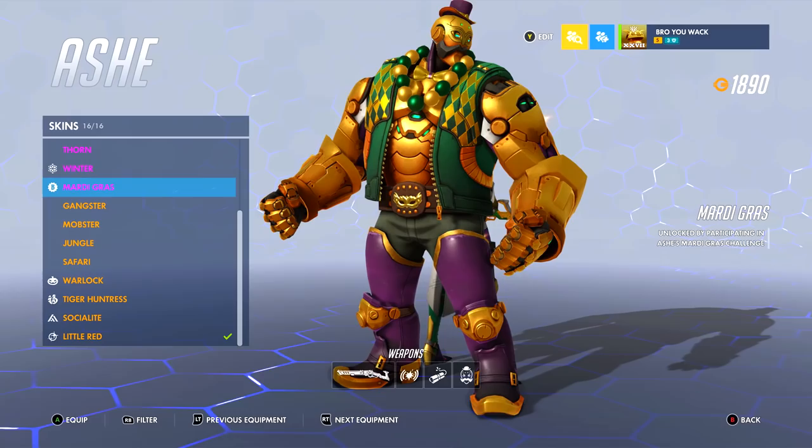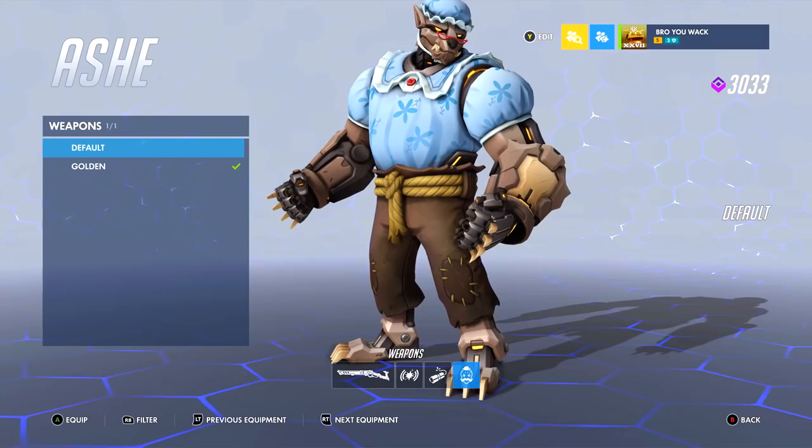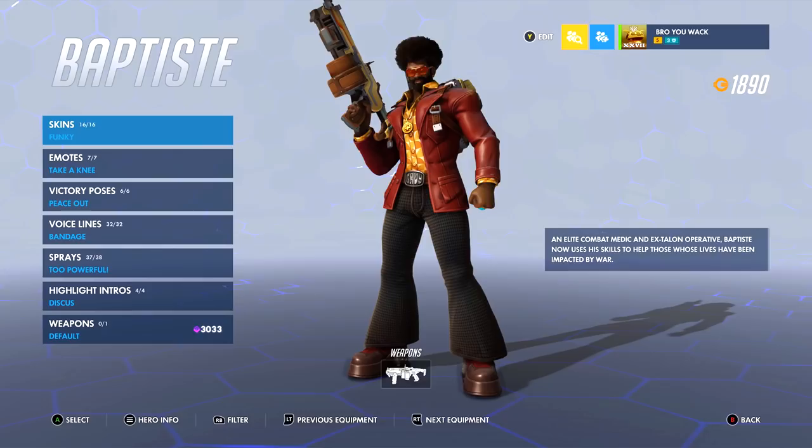If you're not getting Ashe skins for Bob, you're missing the whole point. That's part of why I can't pick my favorite Ashe skin — as a Mob Boss, with Mardi Gras, or even in Winter he looks fire. But it's really the golden skin that gets me with Bob — it's so weird to see him without the gold. I always love highlight intros that incorporate Bob because Bob is just as much a hero as Ashe.